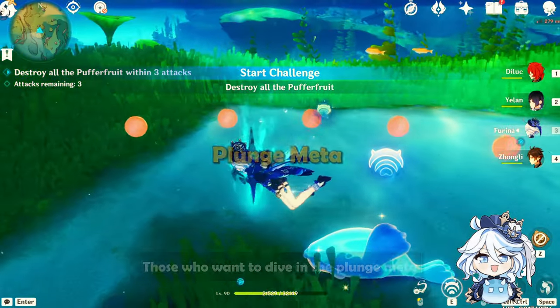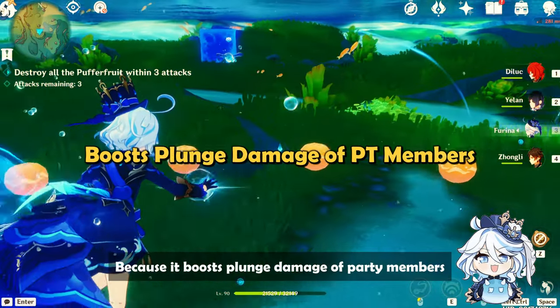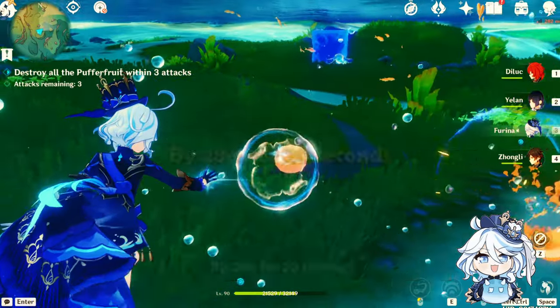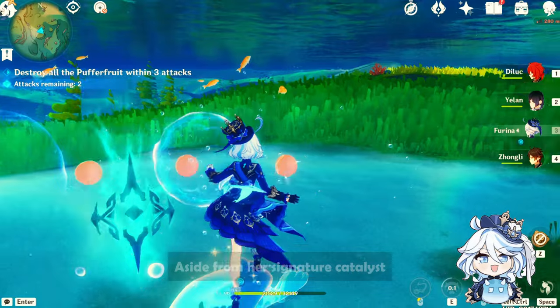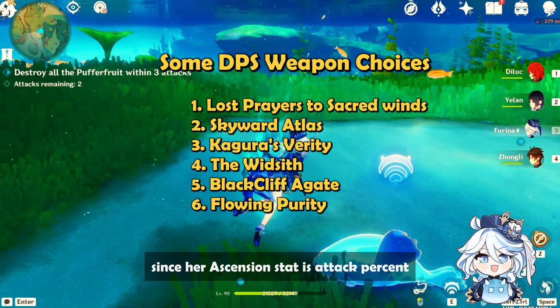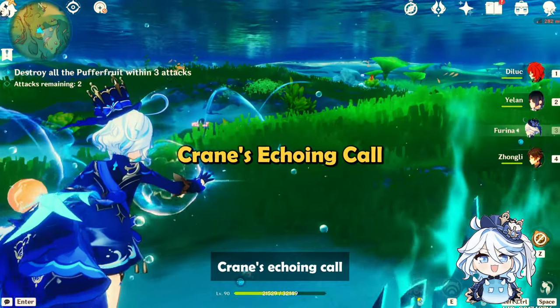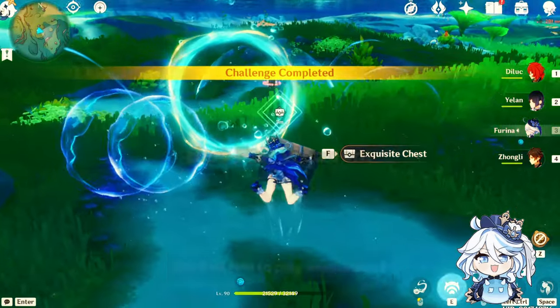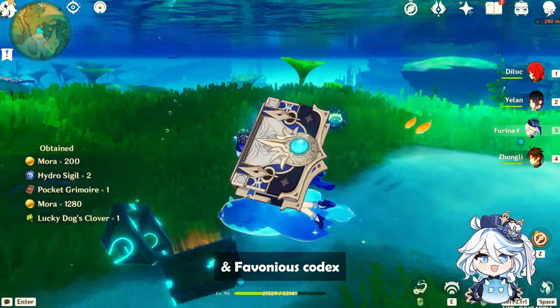Moving on to weapons, those who want to dive into the plunge meta should consider obtaining Sienyun's signature weapon, because it boosts plunge damage of party members by 28% for 20 seconds. For a DPS Sienyun, aside from her signature catalyst, prioritize crit stat weapons since her ascension stat is attack percent. As for a support build, her signature weapon, Crane's Echoing Call, is the top choice. The best free-to-play weapons are the event-limited Oath Sworn Eye and Favonius Codex.